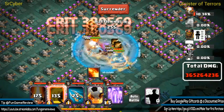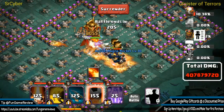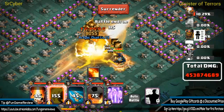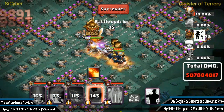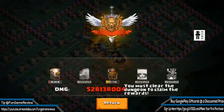Watch it just completely annihilate — almost at 400 million damage, 400 million passed! This is against Great Sage everybody. Watch and see the annihilation — just wicked damage, no joke about it. Who passes 500 million? Heck yeah — 528 million damage against Great Sage! Look at that sick, monstrous damage.